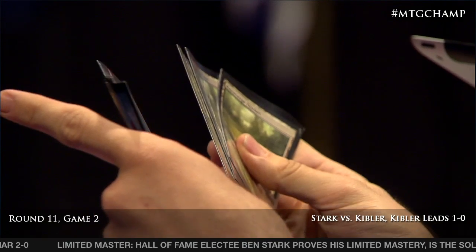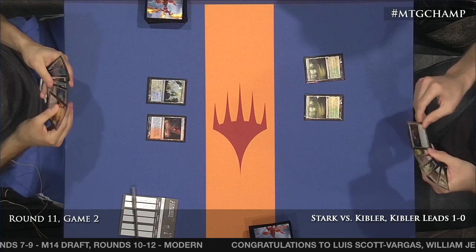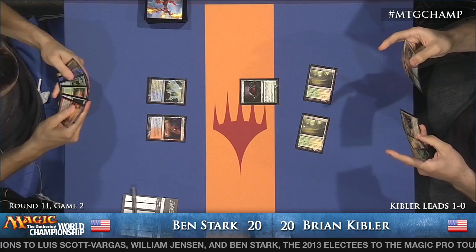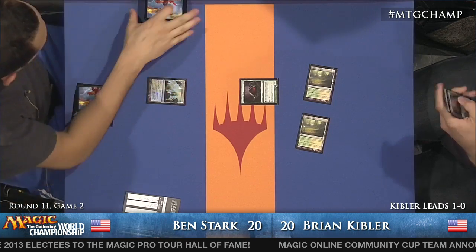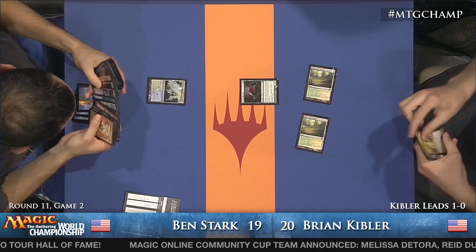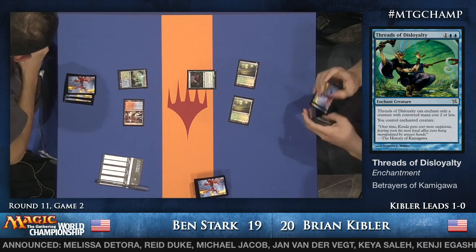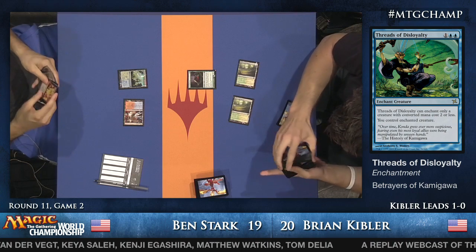It does look like a two-lander for Ben: Sphinx's Revelation, Cryptic Command, but he's got Pyroclasm and Threads of Disloyalty. Threads of Disloyalty is particularly effective against Voice of Resurgence — it's one of your best answers. Kibler shows his six-card hand to the judge. Turn two Scavenging Ooze for Brian Kibler — that Scavenging Ooze presents problems for Ben's Flashback spells. It hits Think Twice and really gets his four Snapcaster Mages, making them much weaker. You can't always Lightning Bolt or Electrolyze the Ooze because sometimes it grows to a four-four or five-five.